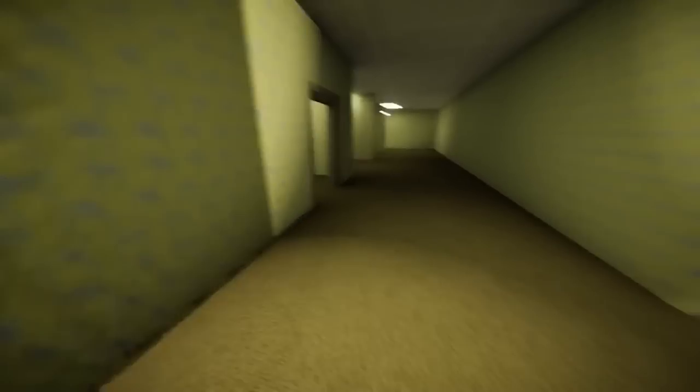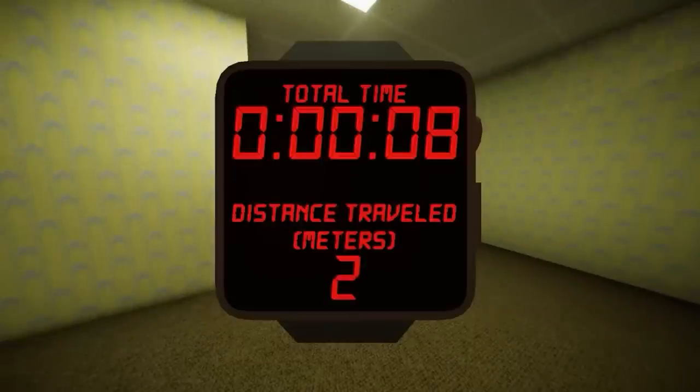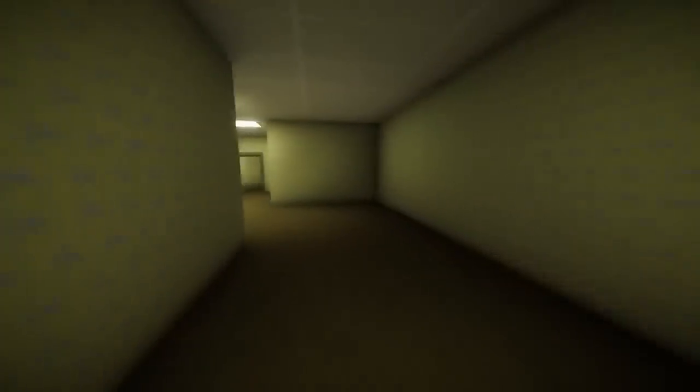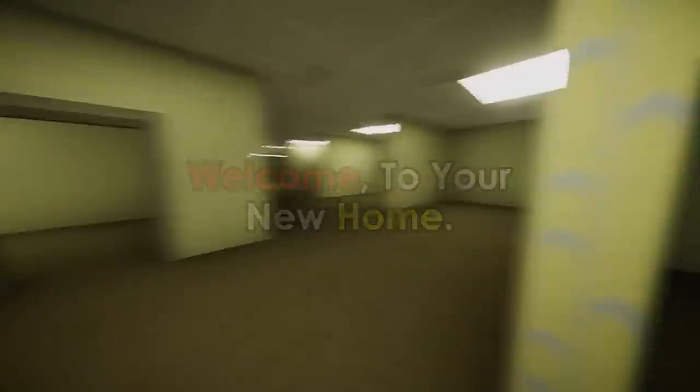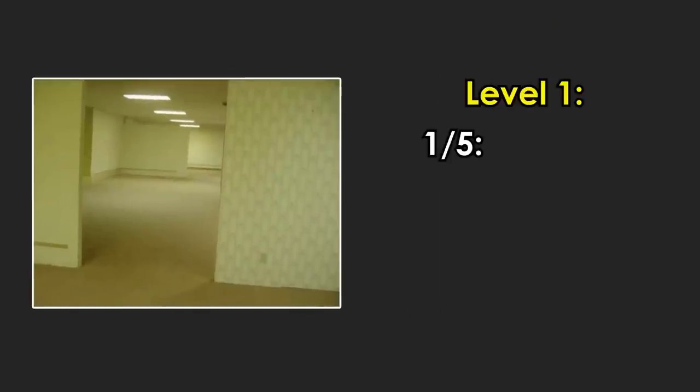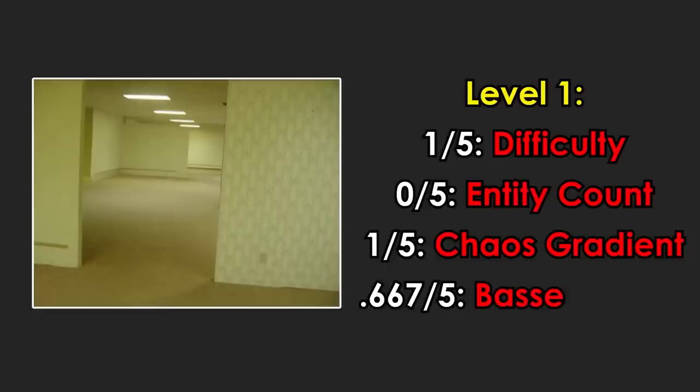So, you've just no-clipped into the backrooms and you're wondering where you are. To put it simply, you've just entered Level 1, the first frontier of the backrooms — covered in endless yellow wallpaper with lights giving off the famous humbuzz. Welcome to your new home. Level 1 scores a 1 on difficulty, 0 on entity count, and 1 on the chaos gradient, giving it a score of .667 on the Bassett-Fraser Index.